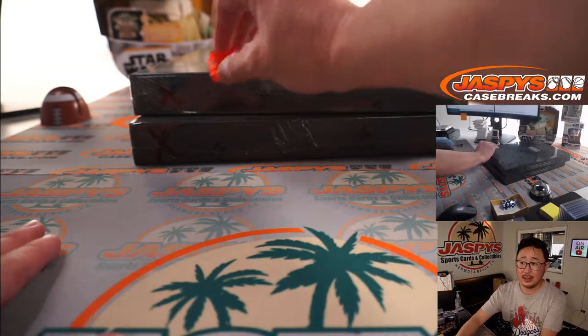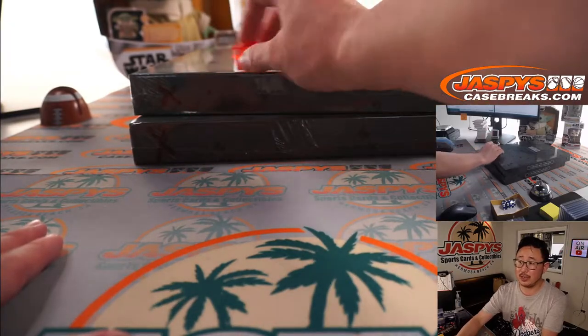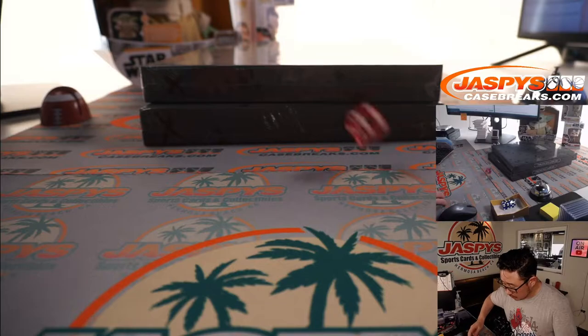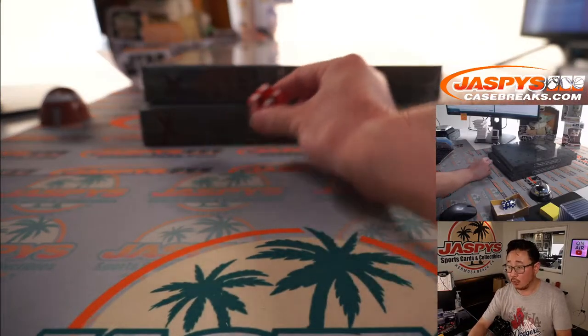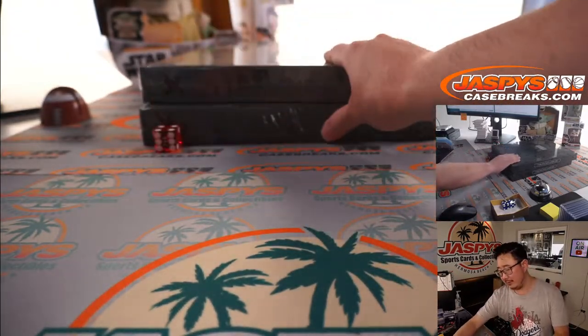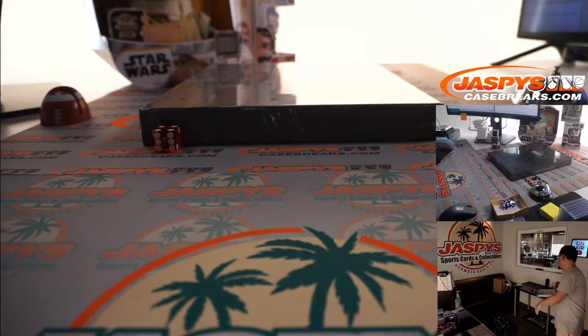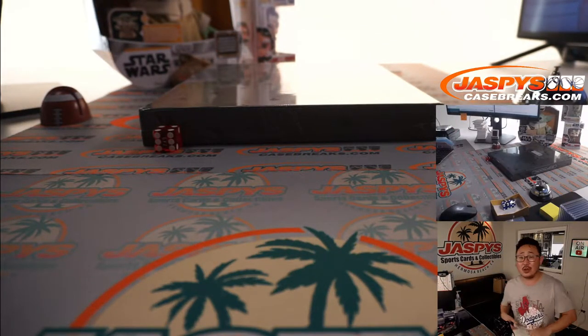Let's select a die out of here. We'll go one, two, three, four, five, six. So one, two, three for the top box, four, five, six for the bottom box. And it's four. We'll save this for the last break, which is break four, which is already in the store.